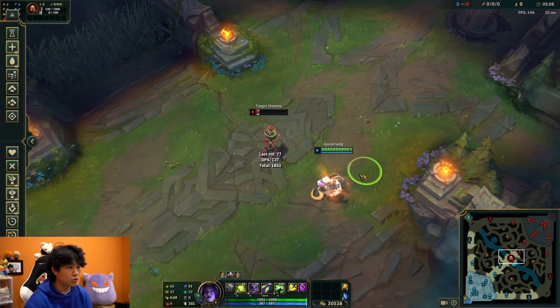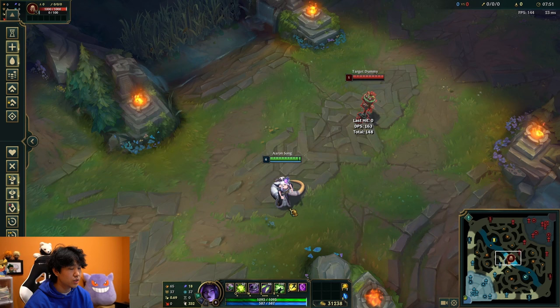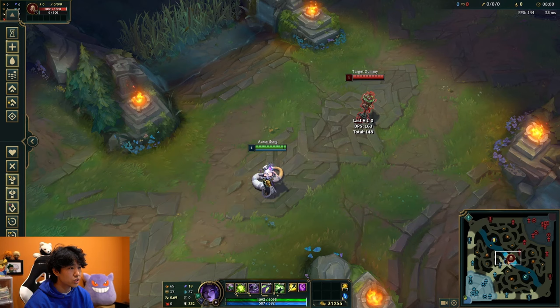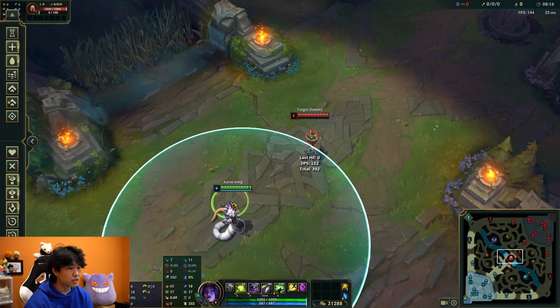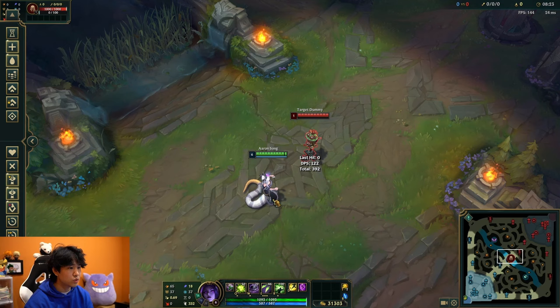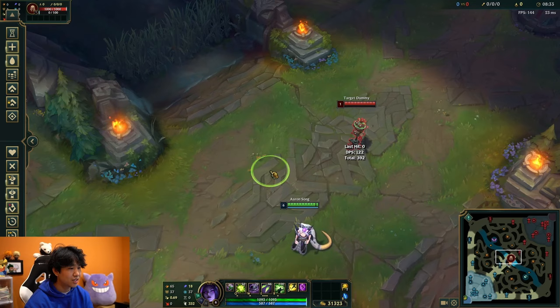If you didn't know already, Cassio can use other people's poison — like Twitch, Teemo, and Singed — to get the extra damage from E. Cassio's main damage comes from landing poison and pressing E after, but if you have a teammate who poisons an enemy champion, you don't have to land your Q and can just immediately start spamming E. So remember: if you ever have a teammate that deals poison damage, you can save your Q and W for later.